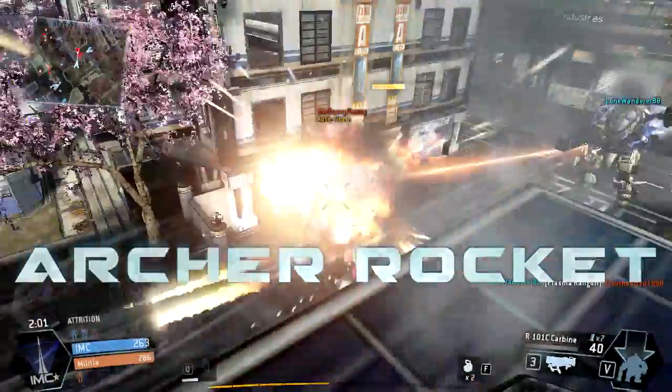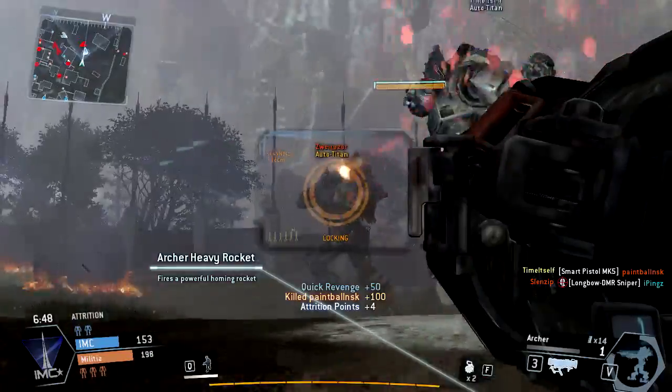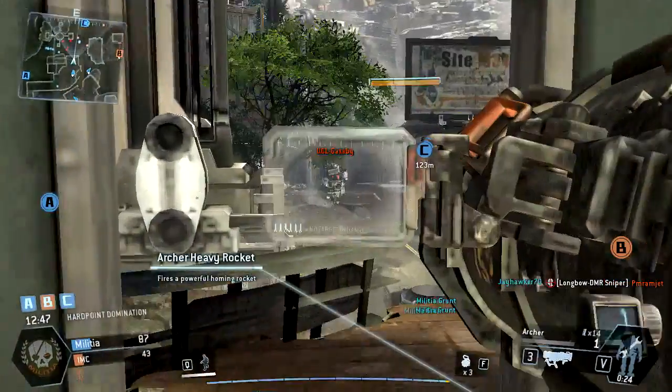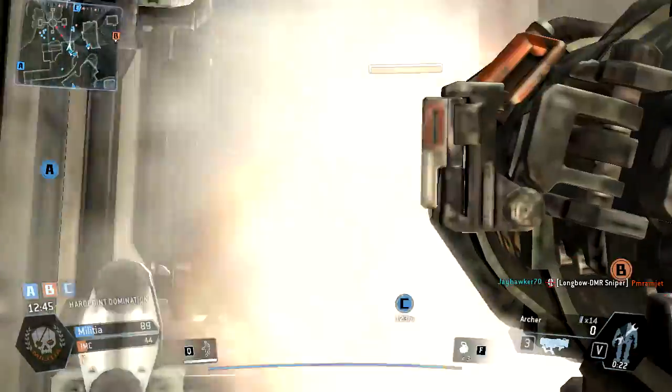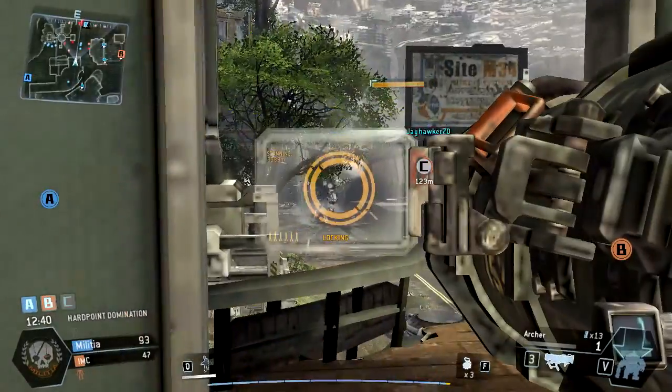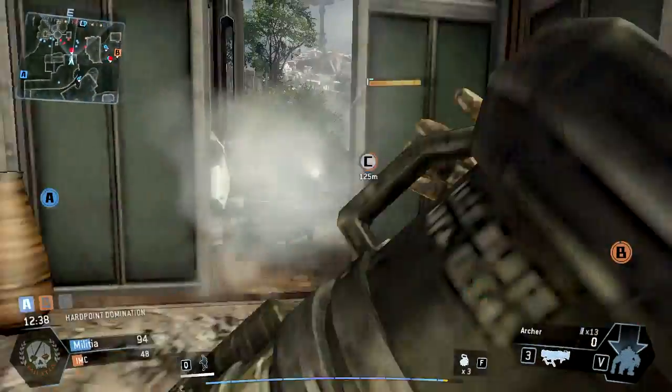The Archer Heavy Lock-On Rocket Launcher is one of our most common anti-Titan weapons. Given line of sight, it'll lock onto an enemy Titan from up to 400 feet, usually more than enough distance. That lock-on takes one to one and a half seconds, and your target will be alerted to the lock-on attempt as well as its general direction.